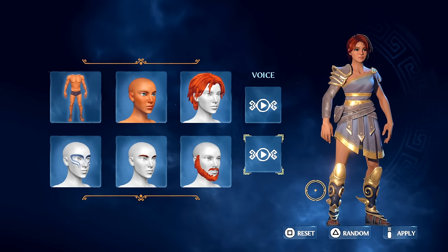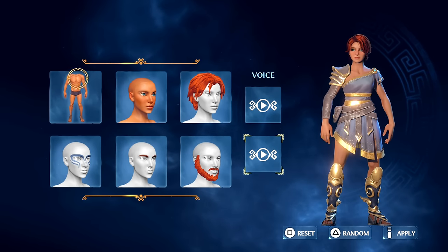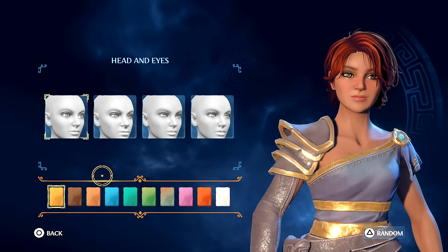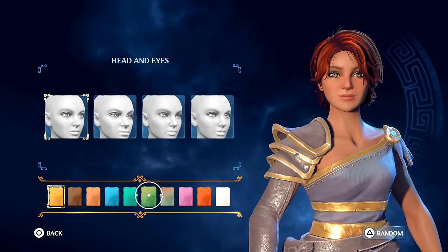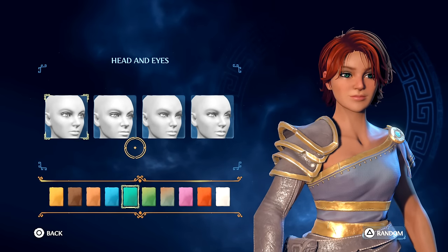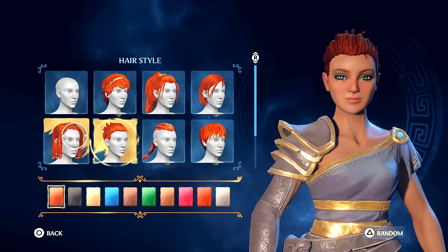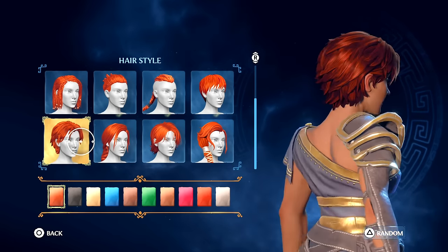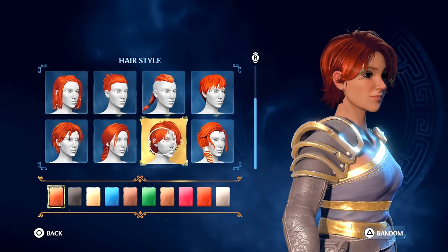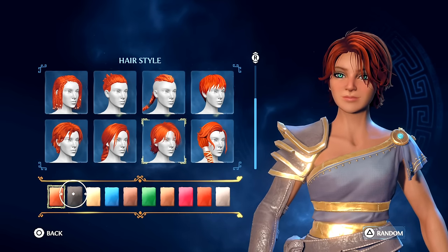Alright guys, I didn't know this game was going to have character creation — I was under the assumption you just play a set character. But you can actually customize her. I went with the default body type, changed the eye color to sort of a green-blue mix since my eyes are like that. Checking out hairstyles — I don't want to change too much, kind of want to stick to how she looks on the cover.